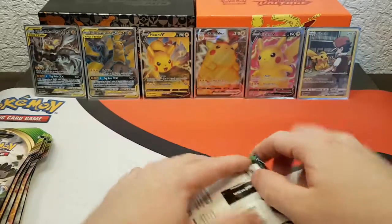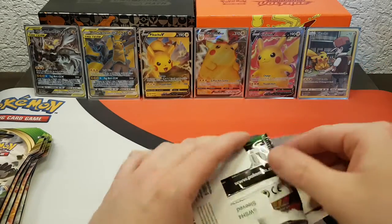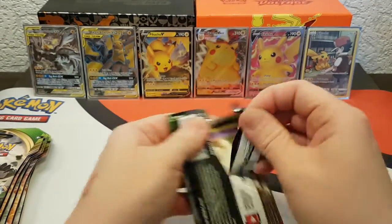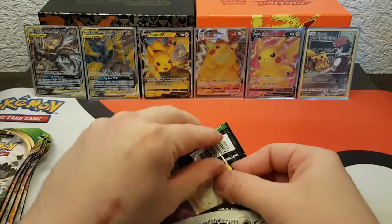You can see the setup has changed — some Pikachu power — hoping to get that rainbow Pikachu or other good cards.